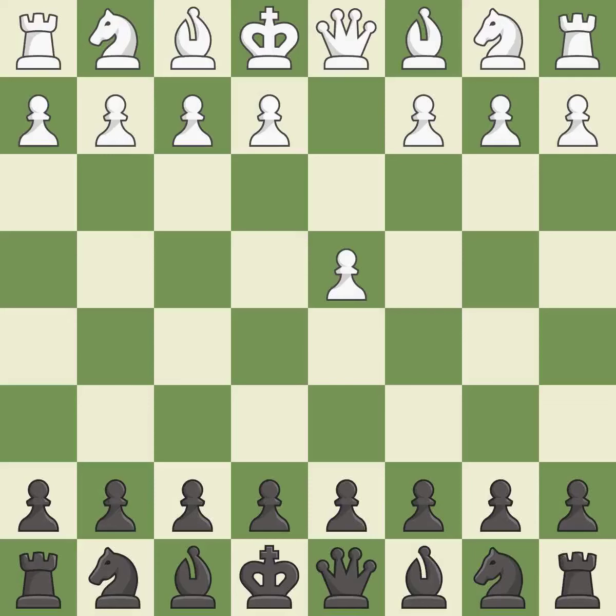Opening with the queen's pawn controls the center and usually leads to a more positional development of the pieces. The Indian game begins by controlling the important e4 square with the knight, rather than a pawn. c4 builds a strong center by controlling the important d5 square and creates a square for the knight to come to c3 without blocking the c pawn.